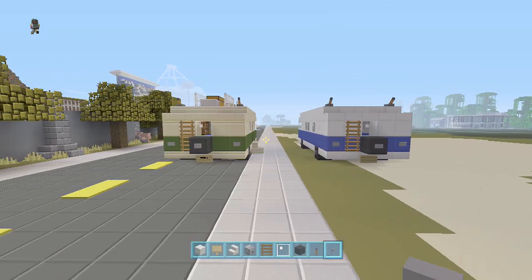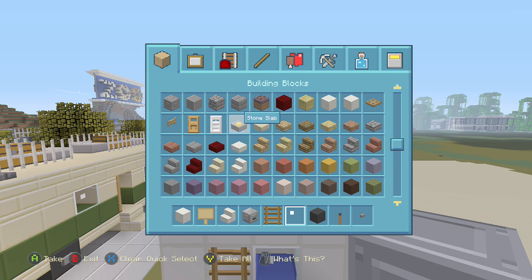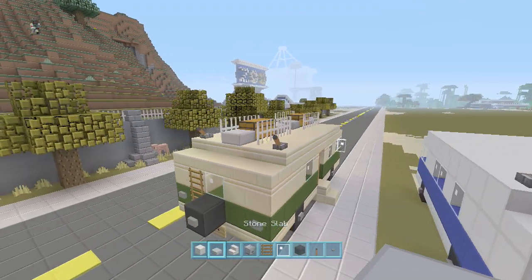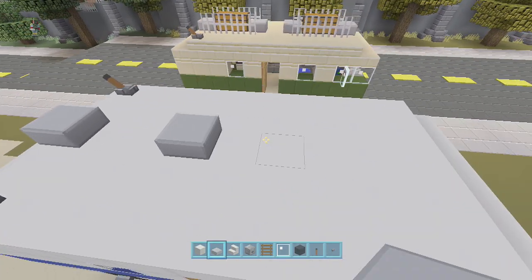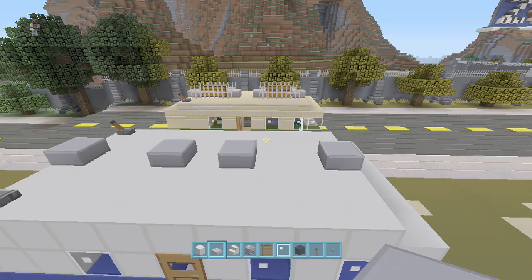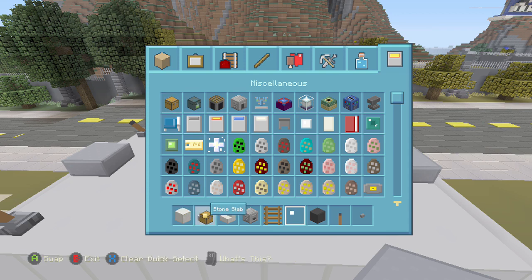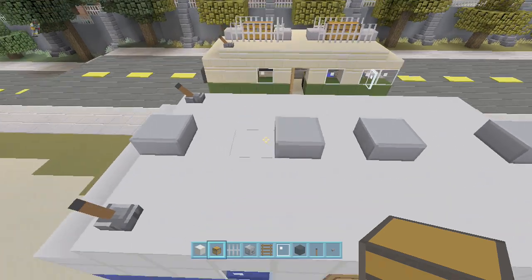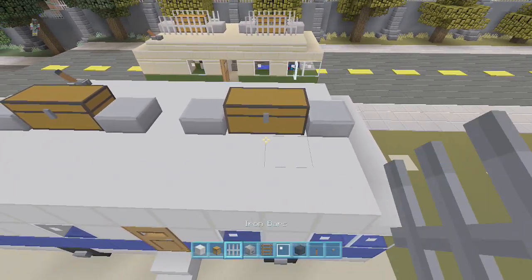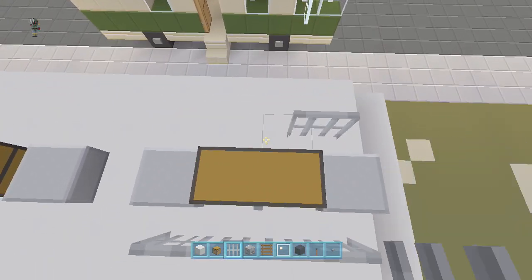Now for the detail up top — I'll go with stone slabs up here. Right here in the middle, one back, place a block, skip two, place another, skip one, skip two, place another. Then put chests in between and grab some iron bars — put four across there. It kind of looks like the railing on a Winnebago where you keep your luggage and packages.